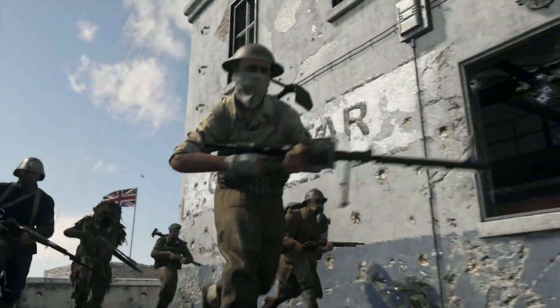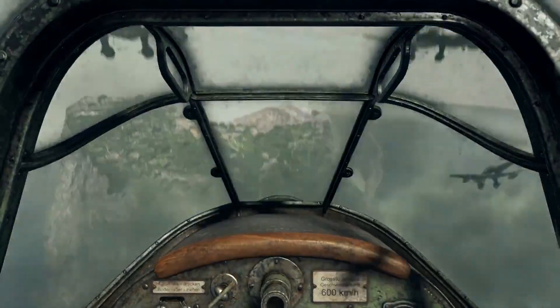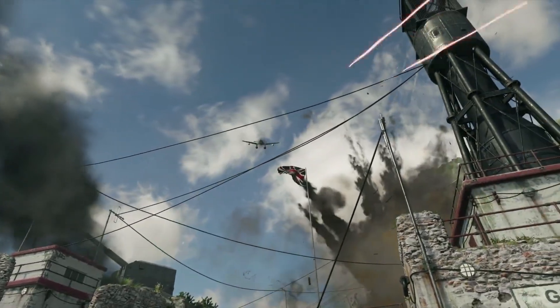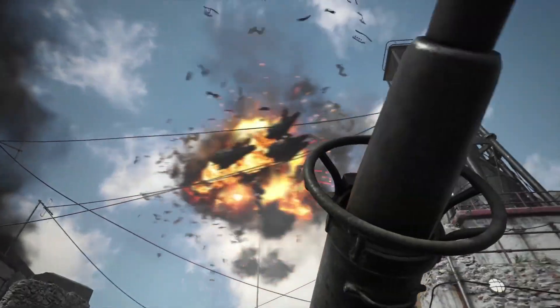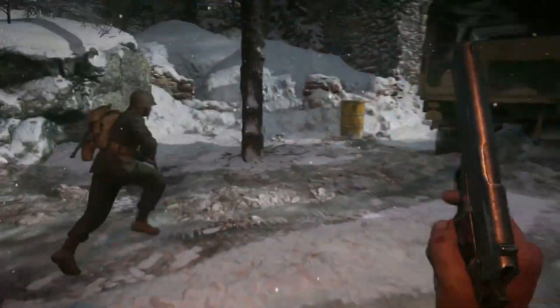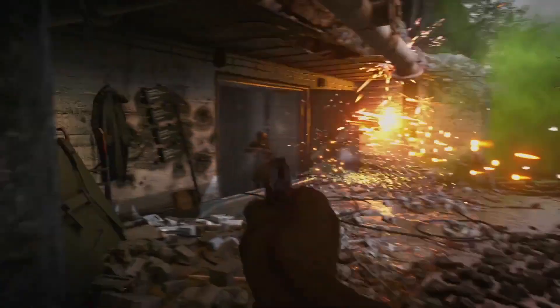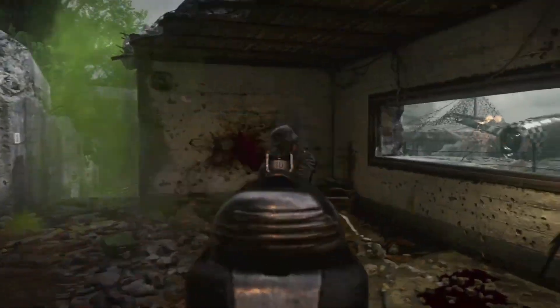War casts you as either the Allies or the Axis as you battle across a scripted map with a bunch of different objectives. As part of the beta you'll be able to take part in Operation Breakout, which is described as the first War mode experience. You'll also get to try your hand at Divisions, World War 2's new customisation system that lets you pick a specialist and build them up from the Infantry, Expeditionary, Airborne, Armoured, and Mountain Divisions.